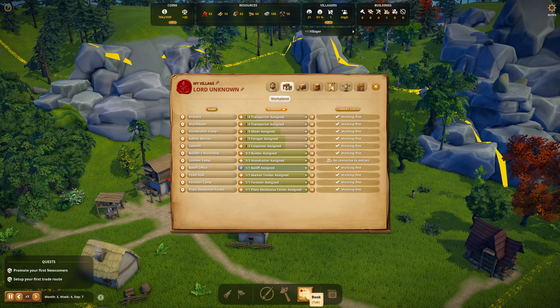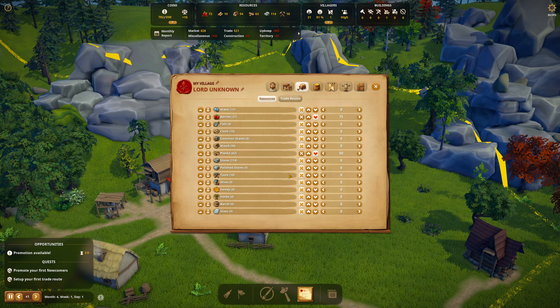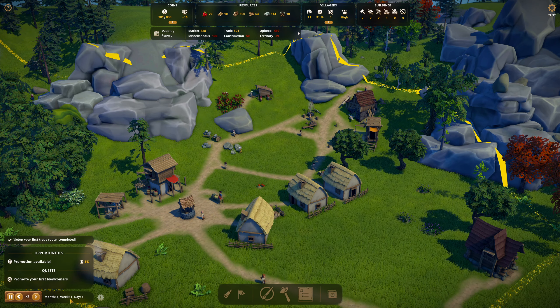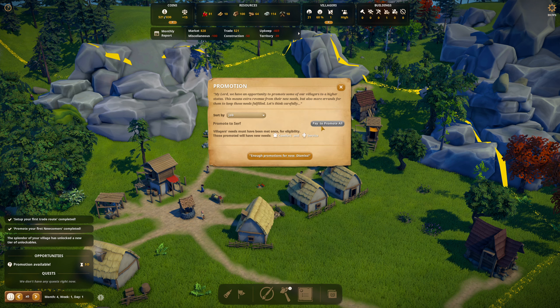Tools, tools, tools, tools. Let's buy until inventory reaches ten. First trade route complete. It is now week one, day one. Let's do promotion before they steal all my money — 260 to promote everybody to serf. Ta-da.